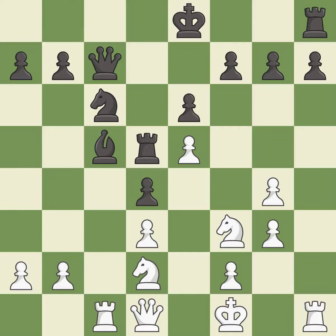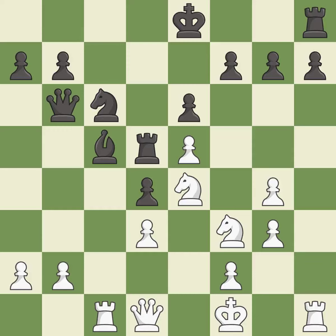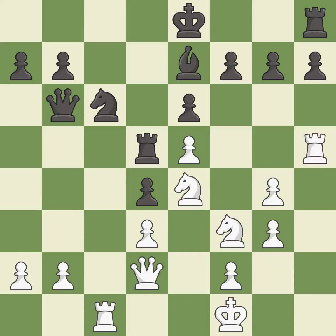This attacks a bishop, winning a tempo when it moves away — it is good. This ignores an opportunity to move a bishop to safety — it is a mistake. This defends the attacked pawn — it is best. This moves the bishop to a better location, allowing it to control more squares — it is best. This ignores an opportunity to connect rooks — it is a mistake. This is not the best — it is an inaccuracy.